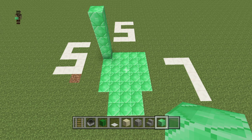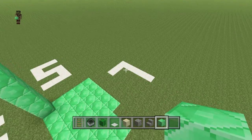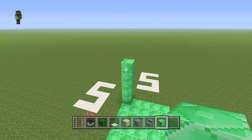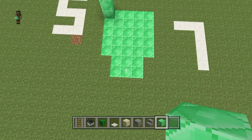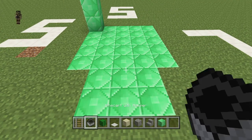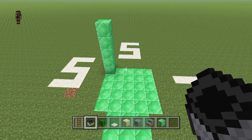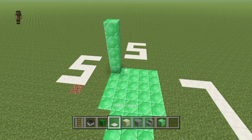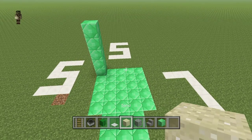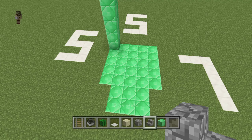Hello YouTube, KP here bringing you a tutorial to make an easy, super easy automatic cactus farm. It's gonna be five across, seven down, and five up. There's no chest by default, but if you want one you'll need a rail and minecart with a hopper — that was a new update from title update 19. Materials: cactus, carpet (any color), sand, building blocks, and stairs.